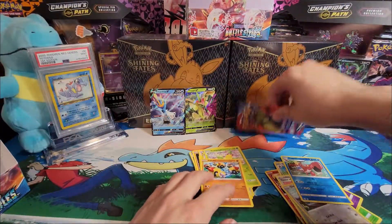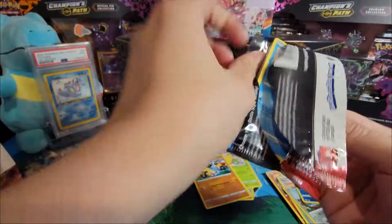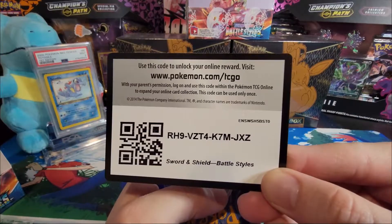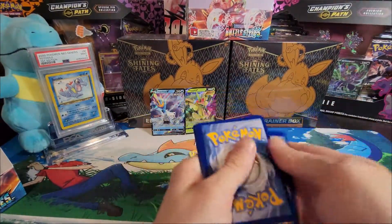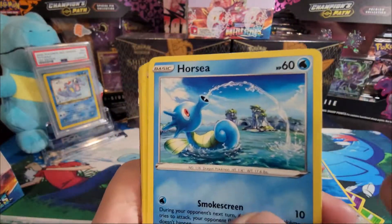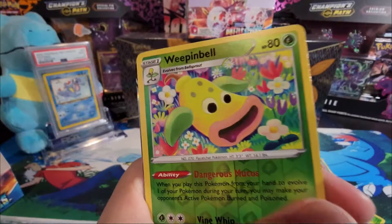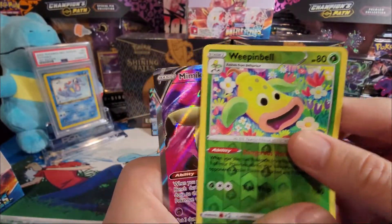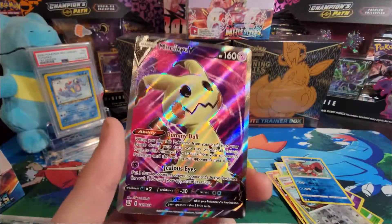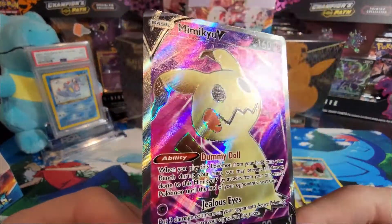Down to our last pack of the booster box — will there be magic in here with Battle Styles? Who knows. Code card. Water energy, Bruxish, Honchkrow, Phoebe, Horsea, Lickitung, Houndoom, Silly Cobra, Blipbug, Weepinbell, reverse holo, and a Mimikyu V! Yes, we finished this booster box with some last pack magic! Look at that — creepy but yet awesome Mimikyu V.